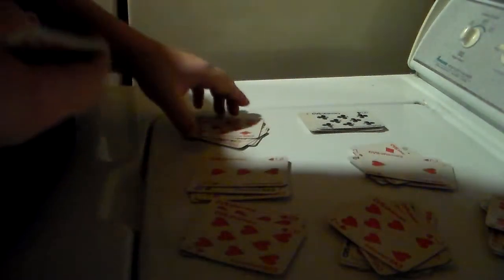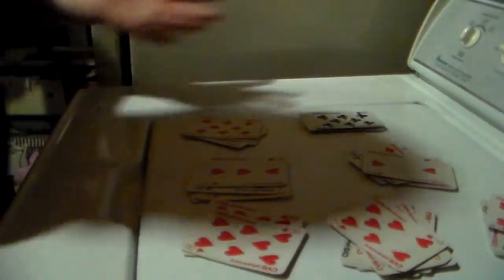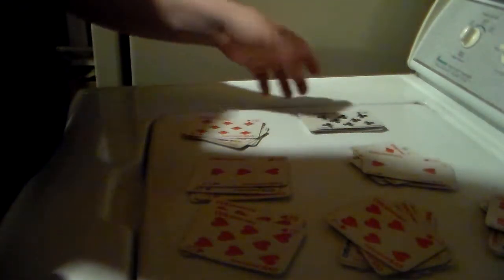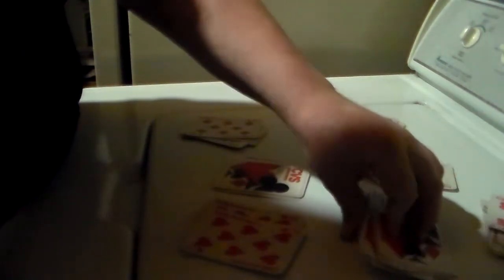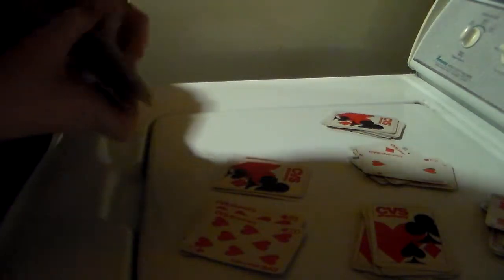Usually you'll have cards left over, sometimes you won't. Then with all these piles down here, you'll have your friends — whoever you're doing the card trick with — flip over just three random piles; it doesn't matter which three. Then you'll want to collect all the other cards that you didn't flip over and put them right back on top of the cards you had left over from making the piles of thirteen.